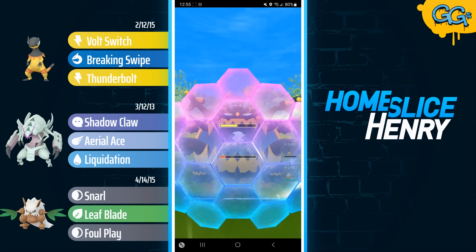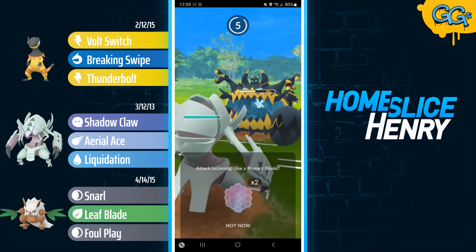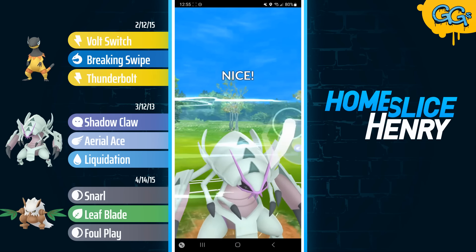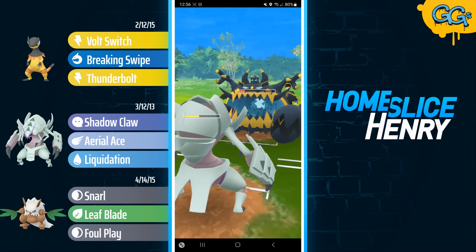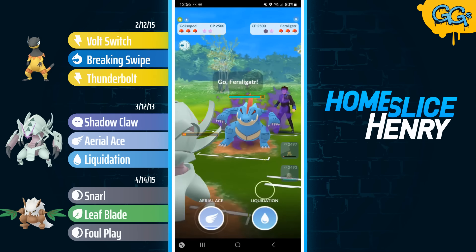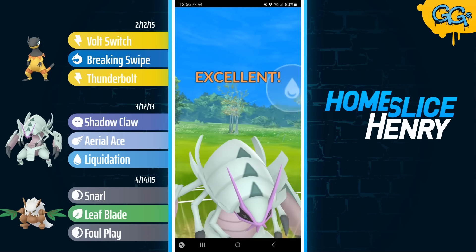They land the Dragon Claw. I fire off the Breaking Swipe, get a shield, and safe switch into Galissapod. Opponent fires off energy — that's very okay with me. It's going to be the Crunch, and they get the 30% chance at a defense drop, which is very unfortunate. I go for the Aerial Ace, but Guzzlord is able to withstand the damage, fire off the Dragon Claw, and we see our target has been acquired as they send in a Shadow Feraligatr.